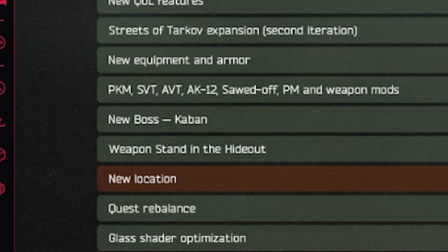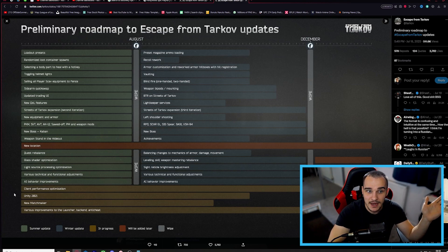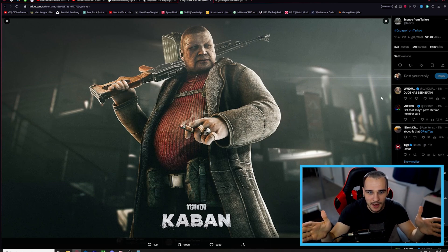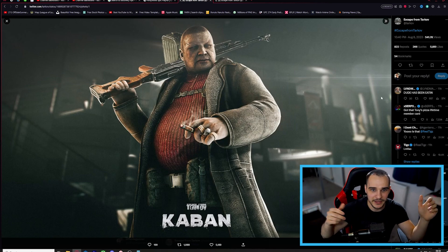The next thing is Boss Kaban. When this first released we didn't know much about him, apart from knowing he'd be riding around on an ATV with the PKM belt-fed light machine gun. We just got a picture yesterday of what he looks like — he's a large man smoking a cigar with no body armor, so I'm expecting this guy is going to have a massive HP pool. He's also going to have bodyguards. A new boss on the Streets map with the expansion is only going to mean big things — cannot wait.